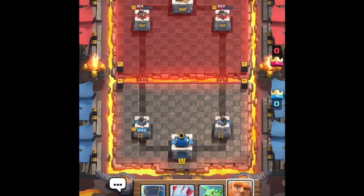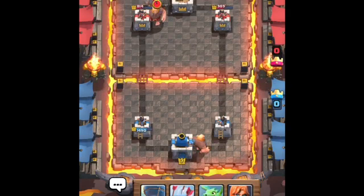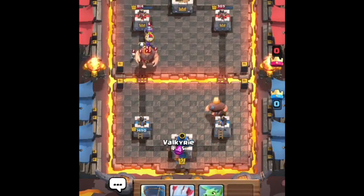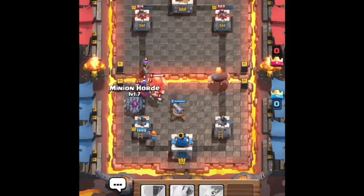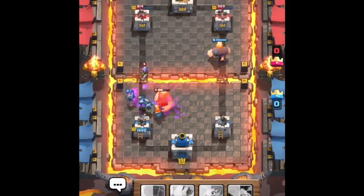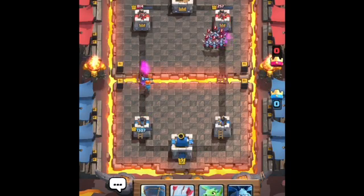I got the Valkyrie coming up next. Put that Giant back here — I'm gonna push on the left right now. I'm just gonna leave the Giant to whatever it's doing. Put the Valkyrie back here, put the cannon to distract the Giant, and then put the Minion Horde down. I'm gonna destroy the Witch and get the Giant down too. I got the Minion Horde on the right over here that I have to deal with — I'm just gonna arrow that.